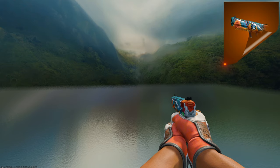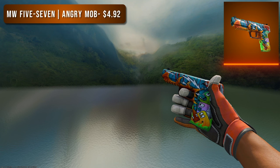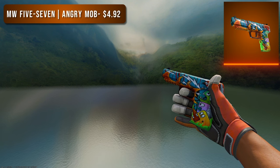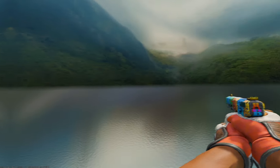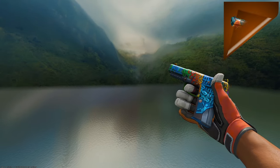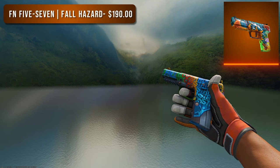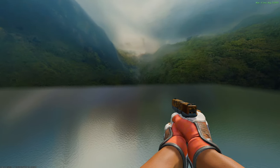Next is the Five-SeveN. For the budget option I went with a Minimal Wear Five-SeveN Angry Mob at just under $5. I love this skin — the orange secondary color looks amazing even though it's not majority orange, and there really aren't many orange Five-SeveN options anyway. For the higher tier option I went with a Factory New Five-SeveN Fall Hazard, which has a very similar color scheme to the Angry Mob but costs much more at $190.